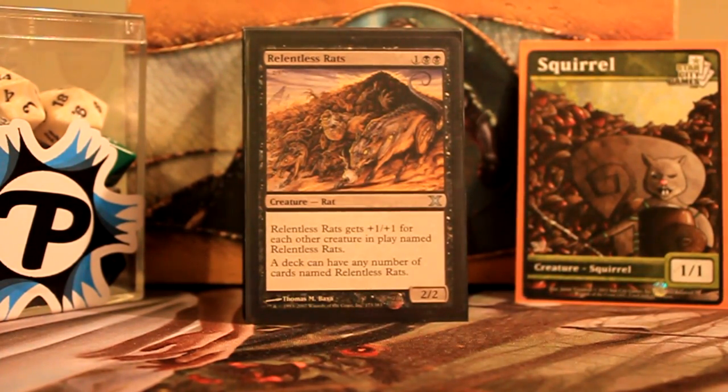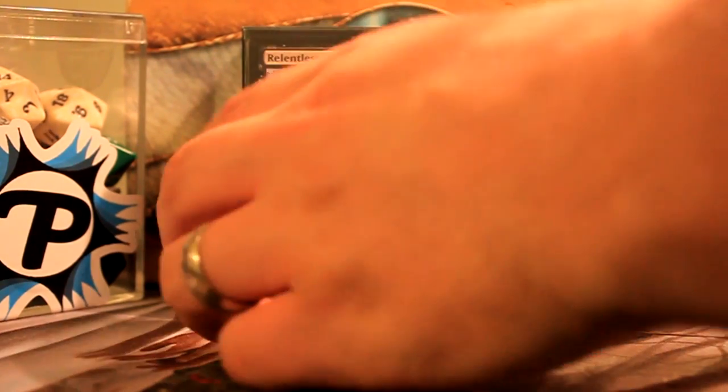Getting into the beef of the deck: the Relentless Rats. I run 25 — I've found that to be my comfortable number through trial and error. You don't get flooded with them because this deck wants to do some other things, and there are lots of ways to get them back from the graveyard and abuse them while they're there. So 25 is a nice round number; it makes up the core of the deck.